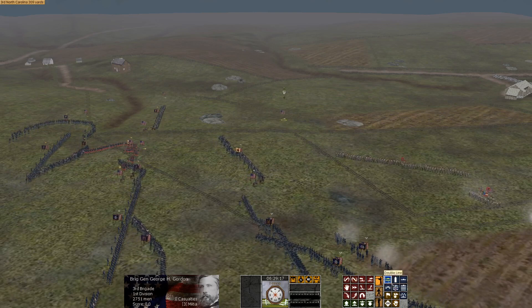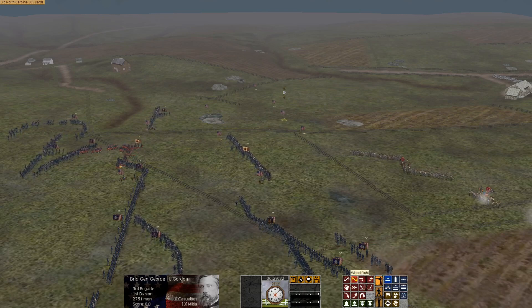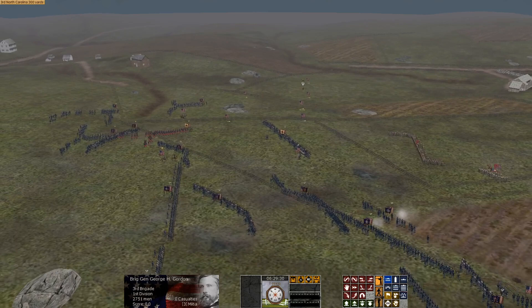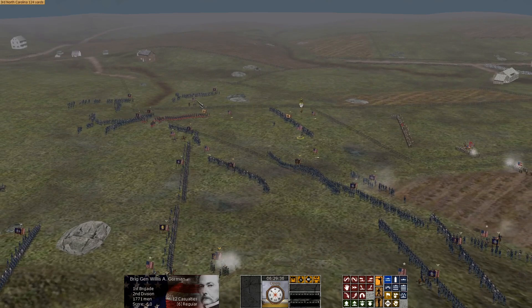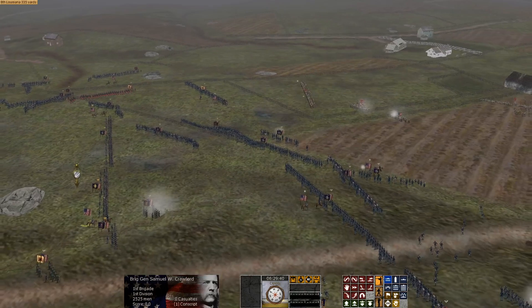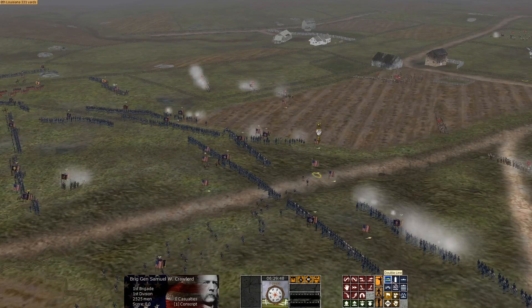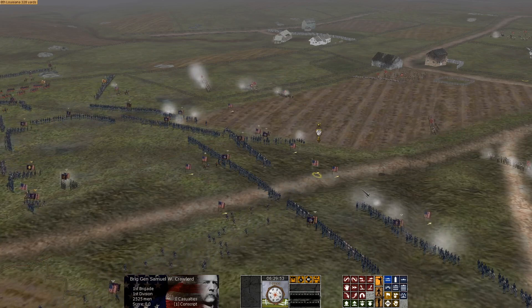We're going to advance Gorman on a double line into this rebel flank. Gordon is also going to advance on double line and extend that flank out. He may expose his flank to Rebs — we'll see. We're going to move 2,700 men under Gordon and 1,700 men under Gorman — Gorman and Gordon, jeez. We'll also move Crawford's brigade forward to push in here. That's another 2,500 men — this is a huge brigade, so we're going to press them hard.